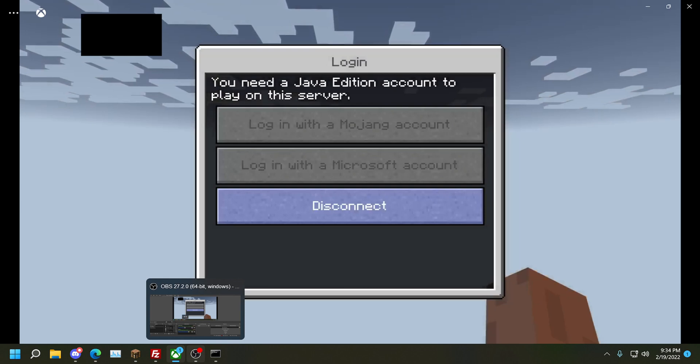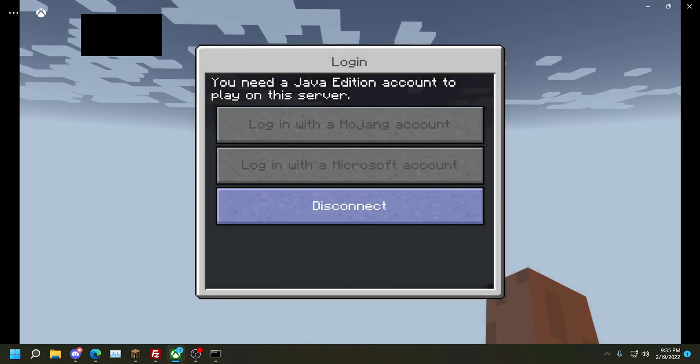I hope this helps a lot of people out who use Xfinity or are unable to change their IPv6. If this helped, let me know in the comment section below and I'll keep making new tutorial videos. Thank you all for tuning into this tutorial and I'll see you all in the next video.